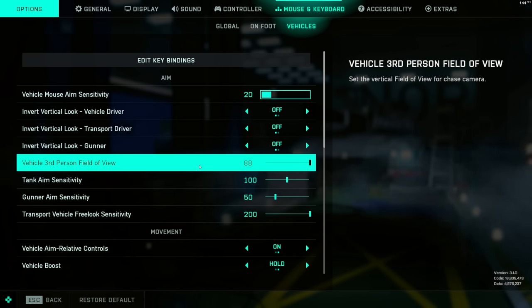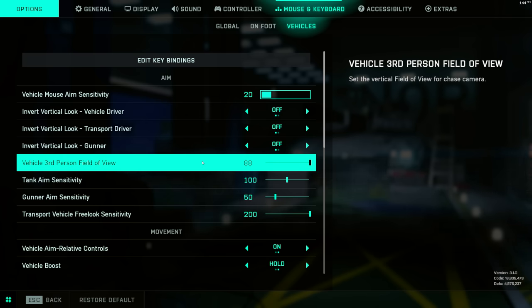Vehicle Third Person Field of View — you want to put that all the way up to 88, the maximum. In third person, that gives you the peripheral vision you need, the biggest wide-angle view so you can see threats from a distance. You're not going to be aiming or firing in this mode anyway, so why not have as big a field of view as you can.